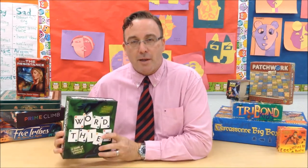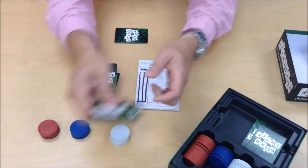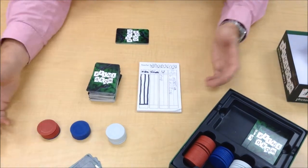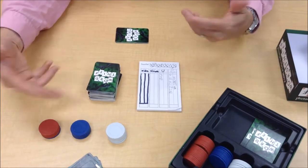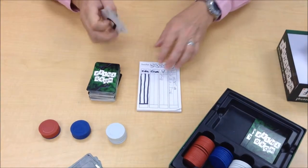So let's take a look at how the game is played. The setup for Word Thief is very simple. Seven cards are dealt to each player, and there are up to four players. There's a scoring pad you can use, or alternatively, you can use the poker chips. Each option implements different math skills, so consider what kinds of skills you want to be working on with your students.